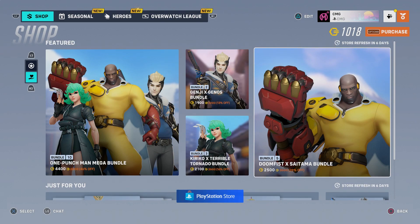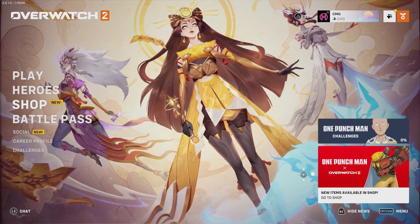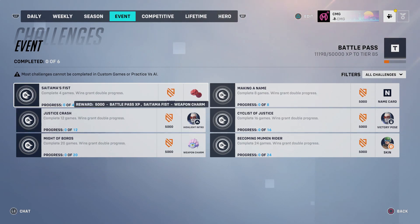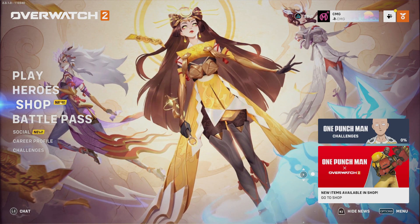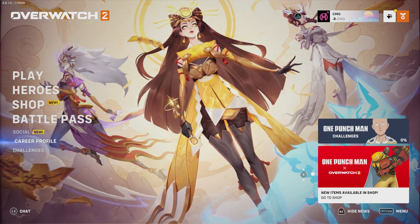You can get the Soldier 76 skin for free — I think you might have to do challenges. Yes, it's in the challenges section. If you complete these challenges you unlock stuff for free. You can get the Mumen Rider Soldier 76 skin for free if you complete 24 games — it's as simple as that. You've even got a progression bar on the actual menu screen with the One Punch Man challenges. That is really cool.